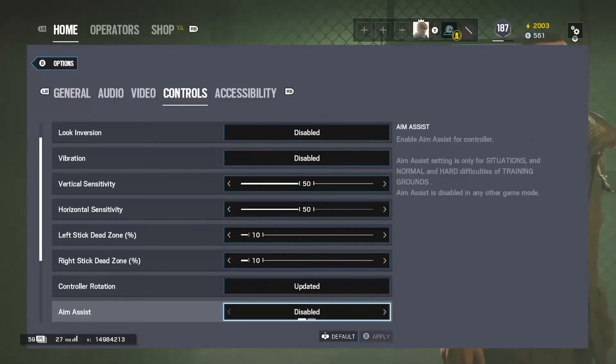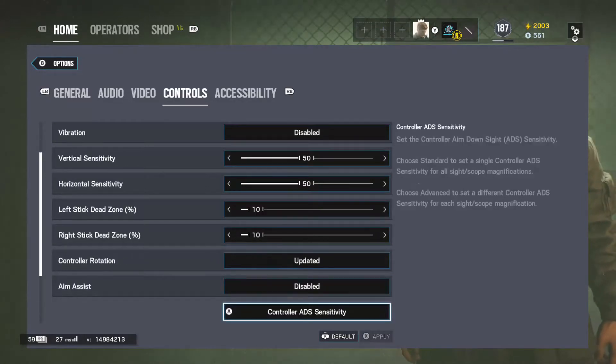Aim assist — I turn that off because honest to god it messes you up so much. Now if you're new to the game, you cannot use aim assist in a real match. I repeat — you cannot use aim assist in a real match. You can use it in terrorist hunt, which is basically versus AI, and also in custom games, but not in a real match. Basically if you're looking to the right it immediately centers to the left — think of it like GTA, it's that sensitive.